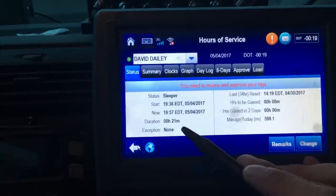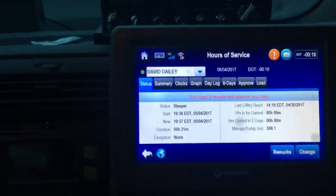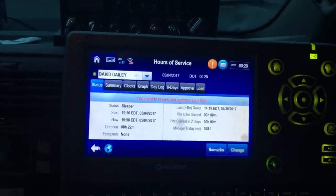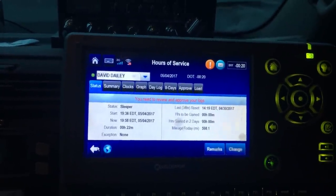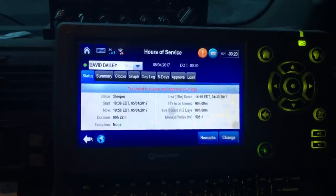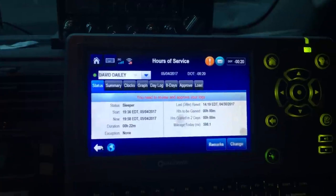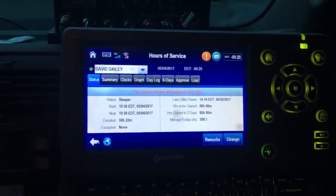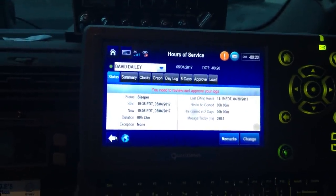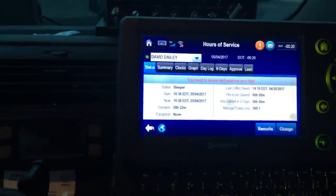So yeah, you edited that time — now it shows 21 minutes in the sleeper. I apologize for the shaky camera. You can do that throughout your day to maximize your drive time. This is for Qualcomm; I imagine the others work similarly. Show on-duty time as little as possible — whatever your company requires you to show, do that, but show as little as possible. That's how you save your 70-hour clock.